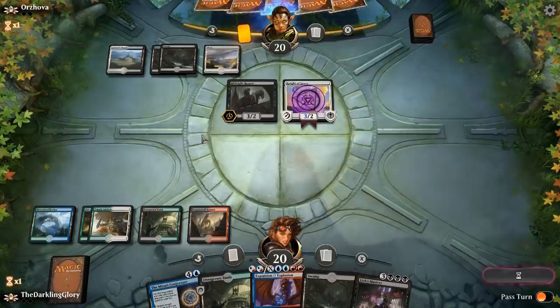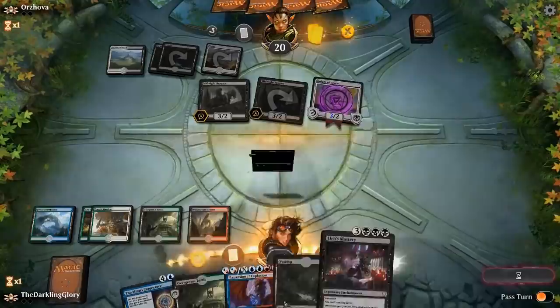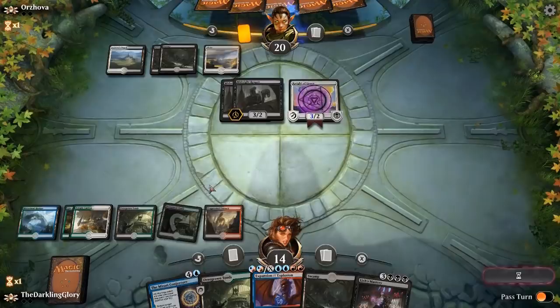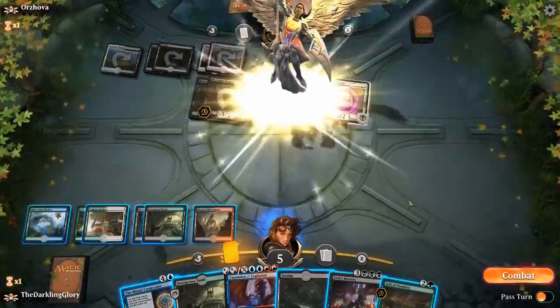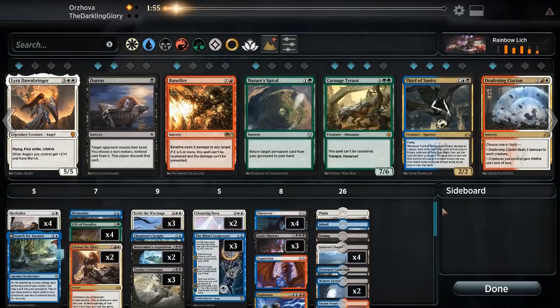I think we're probably just going to die. I don't mulligan enough with this deck — I hate mulliganing, and all your hands just look like cobbled together nonsense basically. A six-card hand is going to be the same thing but with less cards in it. But you really need some sort of interaction, so I probably should have mulliganed to find something like Settle the Wreckage. Even with a Gift of Paradise, we can't live, so we are dead. That's my fault basically — I should have mulliganed for some interaction, but we didn't know that opponent was going to play an aggro deck, so I don't super love that plan anyway.